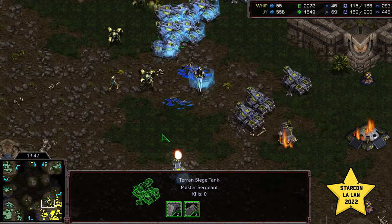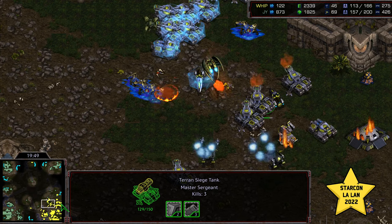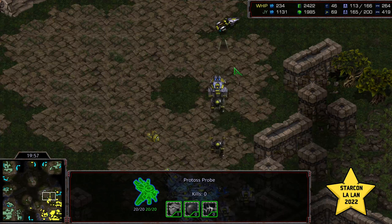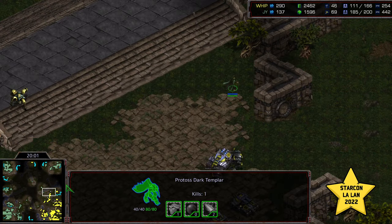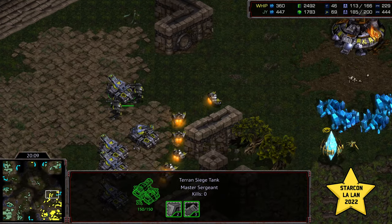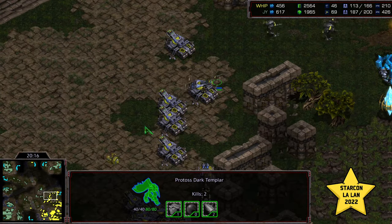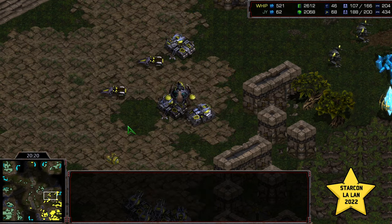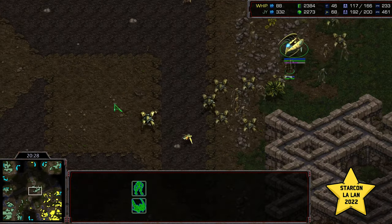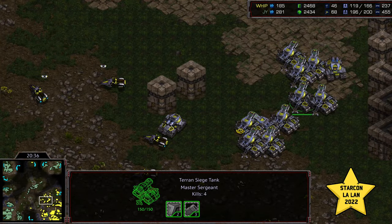Whip is in a lot of trouble — Zealots and Dragoons streaming in, and Whip does not have a lot of resources left to his name. His main is mining out, his natural expansion is gone. He's actually floating a Command Center up there, but there's a Dark Templar and other troops waiting to see it and escort it out. More troops are starting to stream forward for Jeyun. Whip is at nearly half the supply count — 200 versus 100 — that's a significant doubling. Dark Templar is able to splash down three more Siege Tanks, so Jeyun is sitting pretty right now. It's a cleanup operation for Jeyun — all he has to do is keep those Arbiters out, maybe throw in some High Templar.